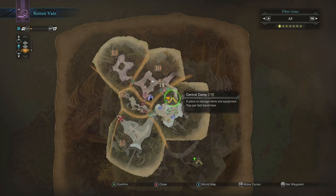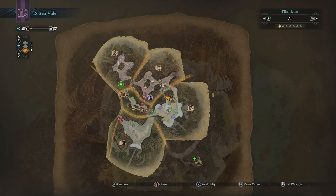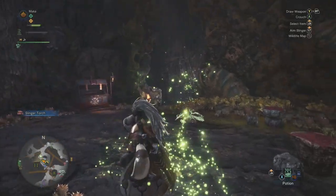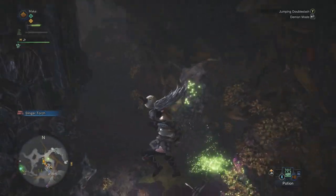Once here you can open up your map, go to the level down below, and find area number 15. If you've already been here it should be on your map, and you can also mark it so the scout flies take you there. You should learn this route pretty easily.